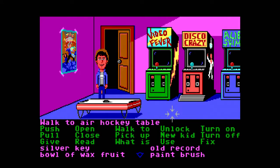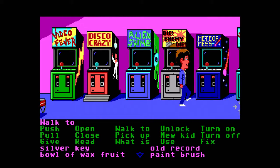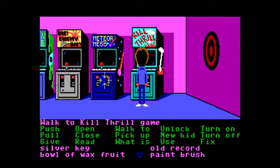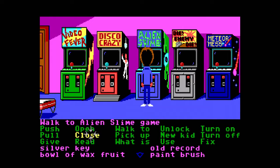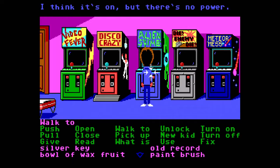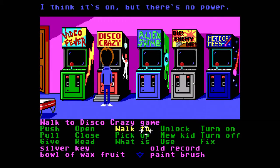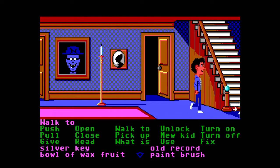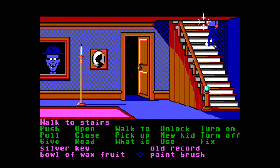Maybe we've got to get a light or something. Oh, there's another floor - an arcade! There's an air hockey table, video game cabinets - Alien Slime, Video Fever, Disco Crazy - and what looks like a dartboard. Let's try playing Alien Slime. There's no power. Yeah, there's no power on these either. Maybe we've got to find a way of turning the power on in this room.